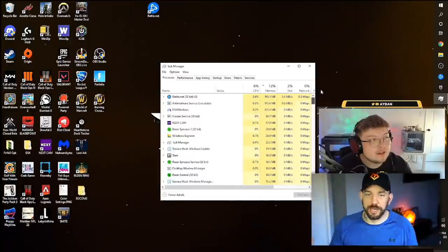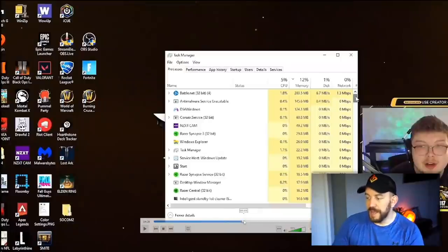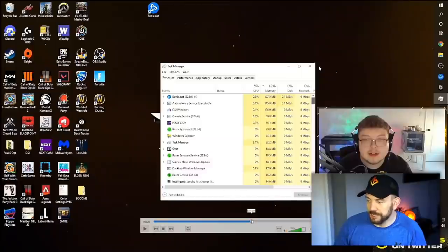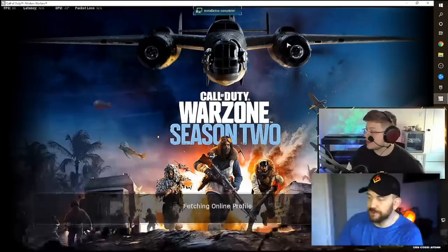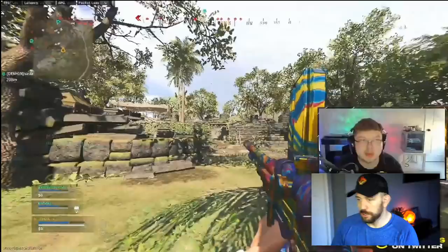I wanted to shed a little bit of light on this in hopes that we get a response from Aiden. The biggest part is that after he's shown task manager and we've seen that reflection, he goes into a tournament. He shows all the programs he has open — nothing really suspicious — but as we've said, most cheats run at a kernel level now, so there's nothing to show in task manager. As it's 2022, any cheats that show up in task manager simply don't get used.